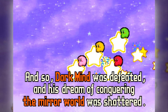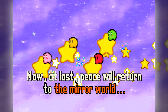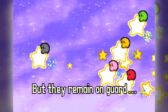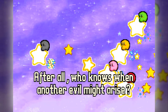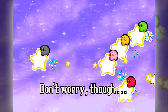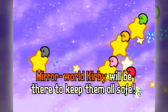Darkmind was defeated and his dream of conquering the Mirror World was shattered. Now at last, peace will return to the Mirror World. But they remain on guard — after all, who knows when another evil might arise. Don't worry though: Mirror World Kirby will be there to keep them all safe.